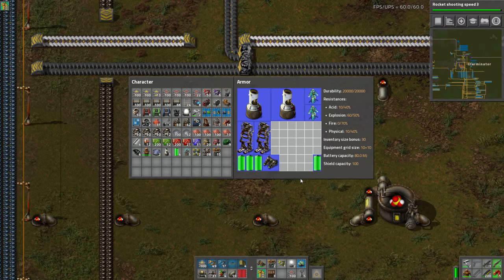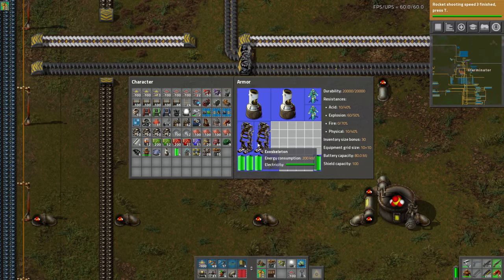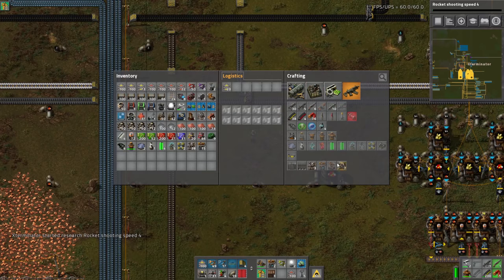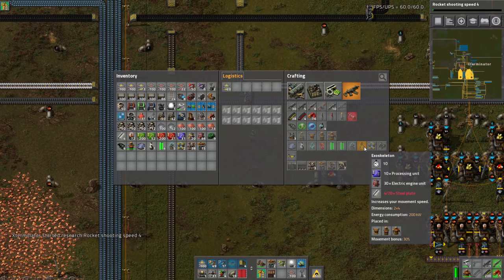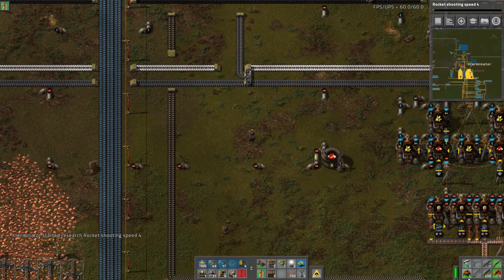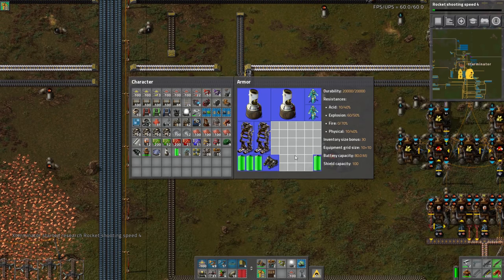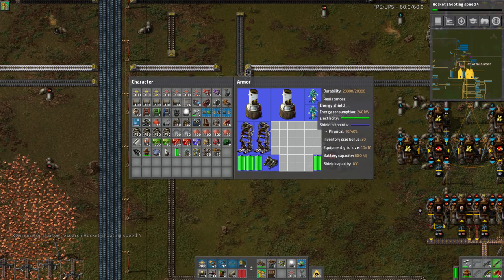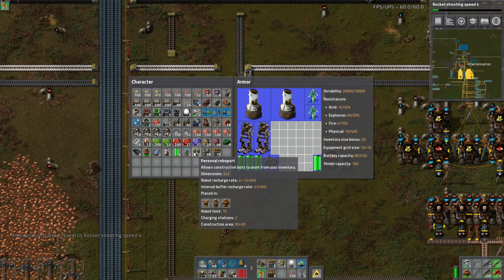The exoskeletons stack with no diminishing returns — each one is a flat plus 30% movement speed. Obviously there are no roboports in that layout, so alternatively you could do five exoskeletons, a bunch of Mark 2 batteries, night vision, and then two Mark 2 personal roboports where the shields were.